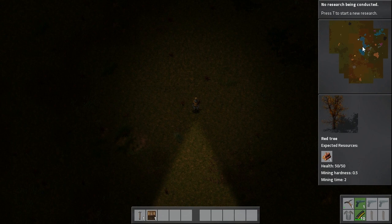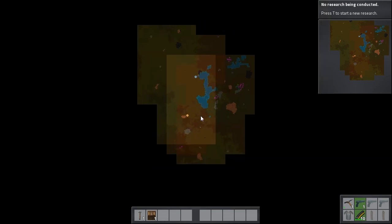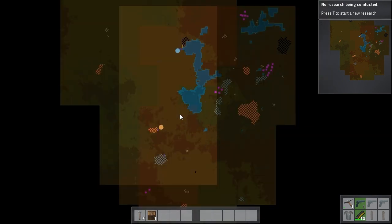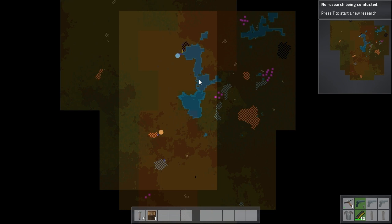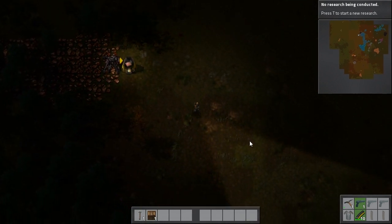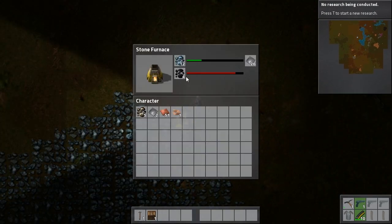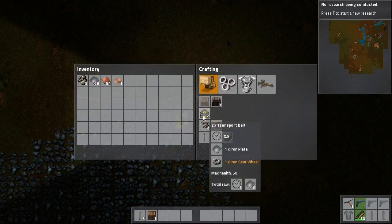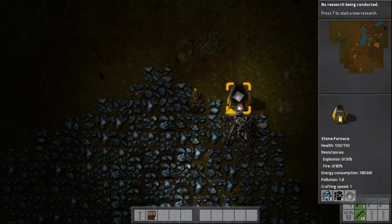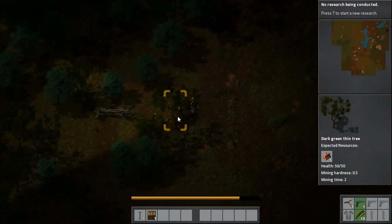Enemies will only attack us if your pollution reaches them. You can see our pollution on the minimap — it's the red outline. Also if you open the map you can see a red blob — the red squares. Try pressing Alt. Oh yeah, I see. We need to automate the production lines without using coal ideally. We're gonna need a lot of wood and transport belts. Trees? Why? Because we need poles to connect everything.